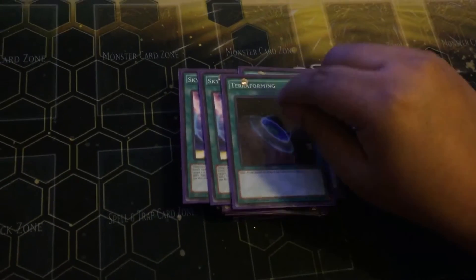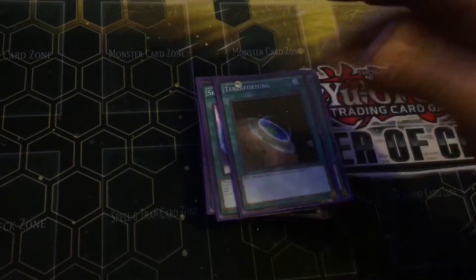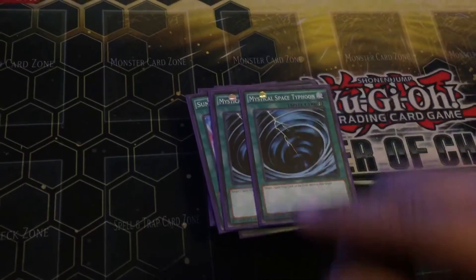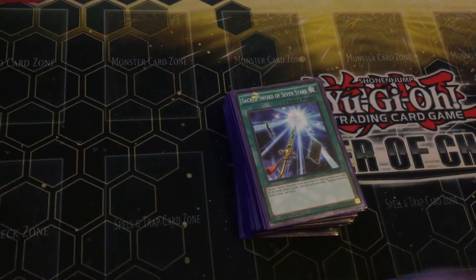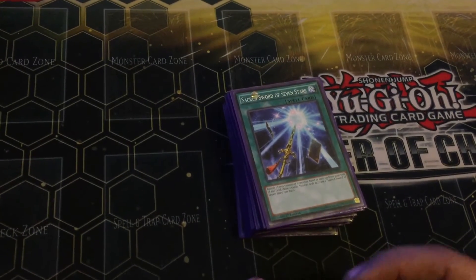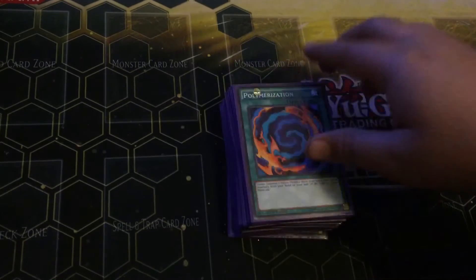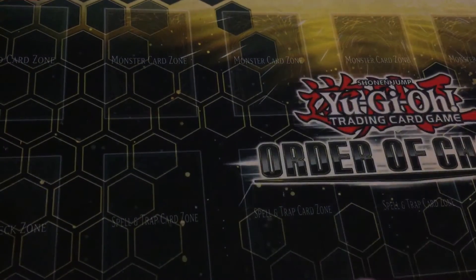Three Sky Iris and one Terraforming — you want to get to Sky Iris as soon as possible. Two Summoner's Art just for searchability, double MST, one Swords of the Seven Stars — I keep getting that name mixed up. Polymerization at one is really not needed but it's what it is. Three Trap Tricks, Nightmare, and one Torrential Tribute.